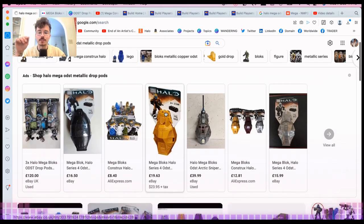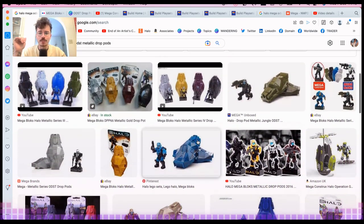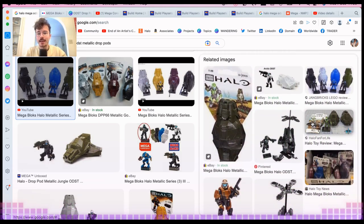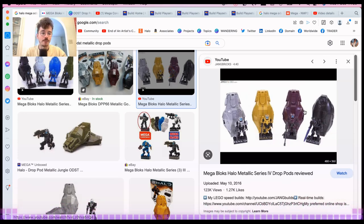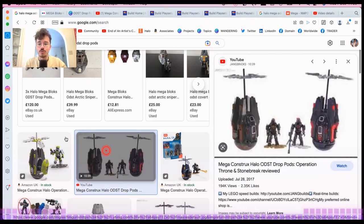The shark fin was so dope. I always wished that green one was a little more green — it's almost the same shade as the covert ops. I'll get all these in order one day and talk through the full history, but basically there were three waves. The third wave came with three more ODSTs and a black Zealot and was seriously dope. Then we took a break on the drop pods for a while.